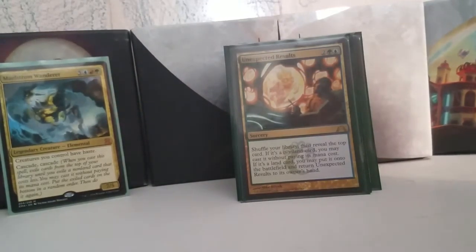Unexpected Results is the card that inspired the first version of this deck — I initially built Maelstrom Wanderer as an Unexpected Results deck. You shuffle your library, reveal the top card. If it's a non-land card, you cast it without paying its mana cost. If it's a land card, you put it into play and put Unexpected Results back in your hand. Worst case scenario, you get a Recross the Paths. Best case scenario, you get something stupid and the game gets to continue. The best part about this card is those first three words: 'shuffle your library.' It's all one trigger, so there's nothing you can do to break it — you can't abuse it, you can't set up for it, you can't scry for it. You're gonna get what you're gonna get. That's how the deck runs, and that's what I built this deck around.